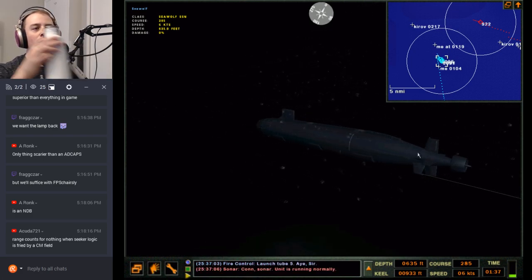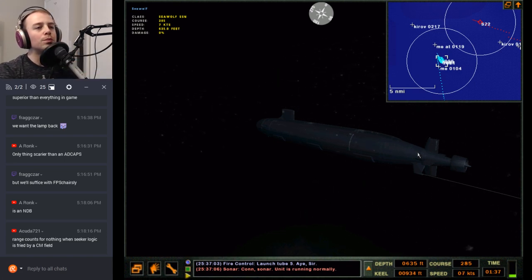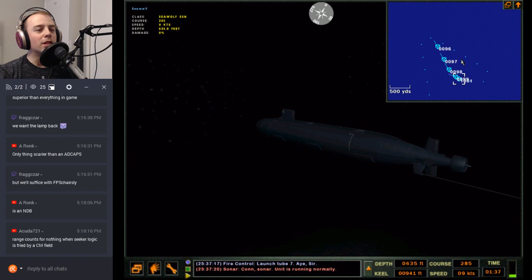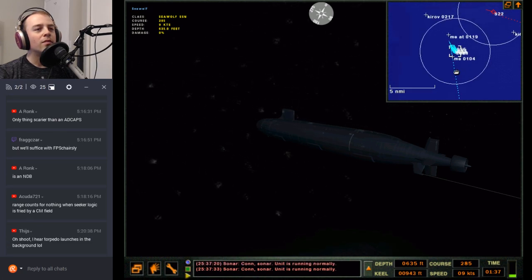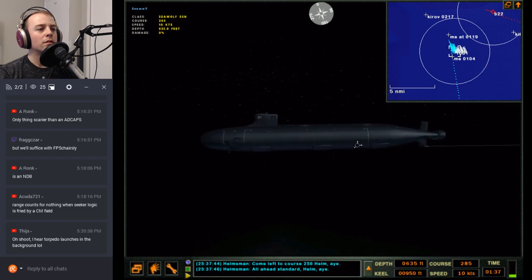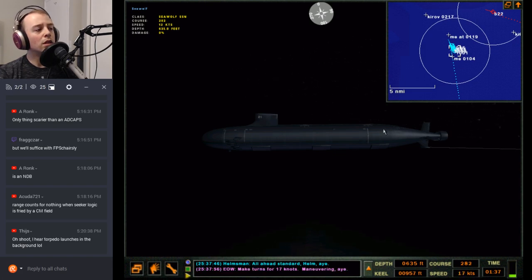Con sonar, unit is running normally. Four torps away — con sonar unit is running normally. Alright, let's go ahead and run off in this direction. Come left to course 250, all ahead standard. Make turns for 17 knots — maneuvering aye. I can hear torpedo launches — yes!